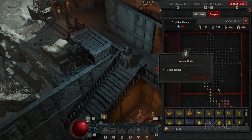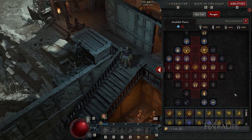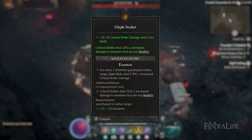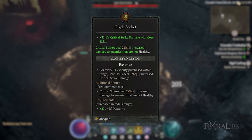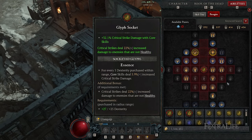I have the Necromancer board here and the glyph I have slotted at the beginning is Essence. Essence gives me critical strike damage with core skills for each dexterity node I select inside its red radius — the more dexterity nodes I select, the more critical strike damage I gain with core skills. Additionally, if the amount of dexterity adds up to at least 25, I'll gain the secondary bonus, which increases critical strike damage against enemies that are not healthy, meaning below 80% health.